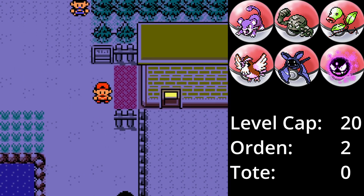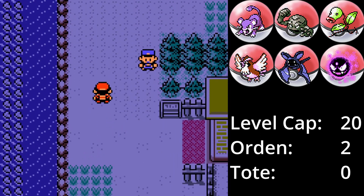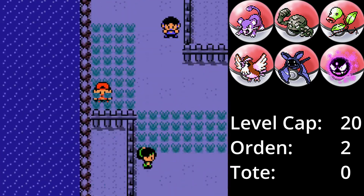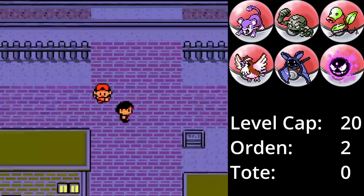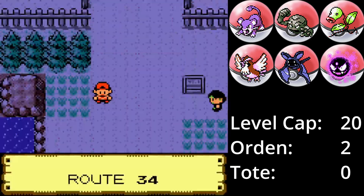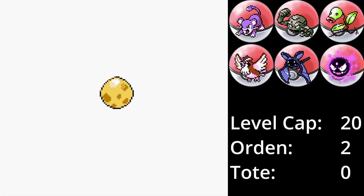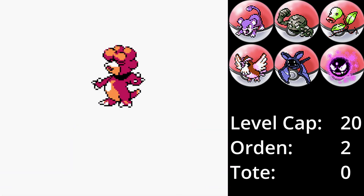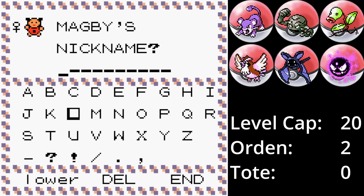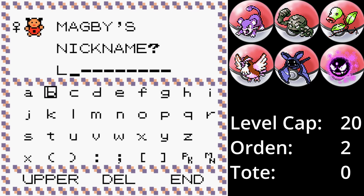In der Pension von Ducatia City bekommt man im Pokémon Kristall ein Ei geschenkt, in dem eines von sieben verschiedenen Pokémon sein kann. Ich hoffe hier auf ein Pichu, ein Elekid oder ein Magby. Nachdem wir immer und immer wieder durch die Stadt gelaufen sind, schlüpft etwas aus dem Ei – es ist ein Magby! Feuer-Pokémon sind, wie in fast jedem Pokémon-Spiel, ziemlich rar, und Magby beherrscht starke Angriffe. Es erhält den Spitznamen Lava, da Magmar wohl darauf basiert, und ersetzt Fledermaus im Team.